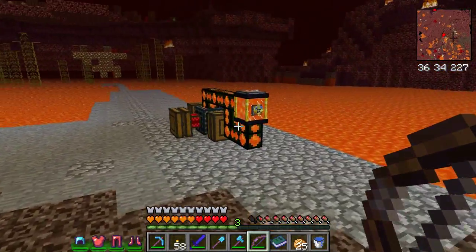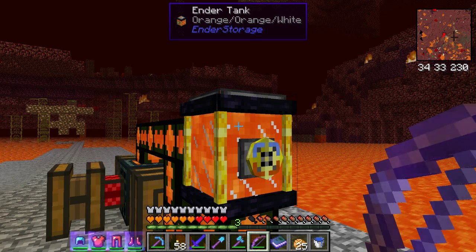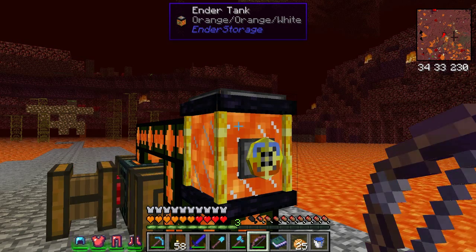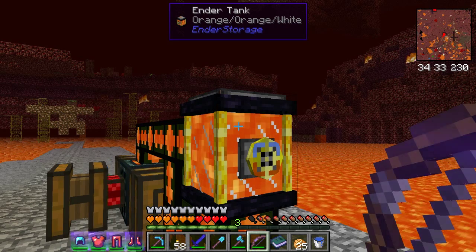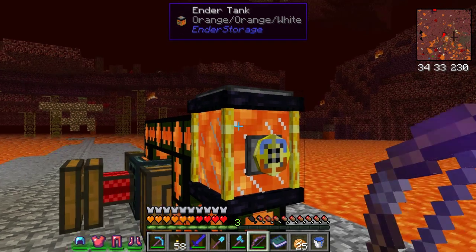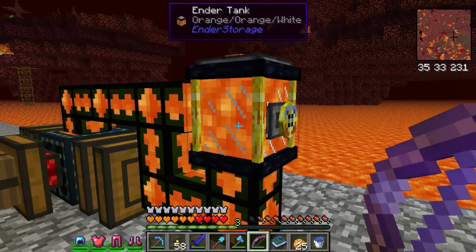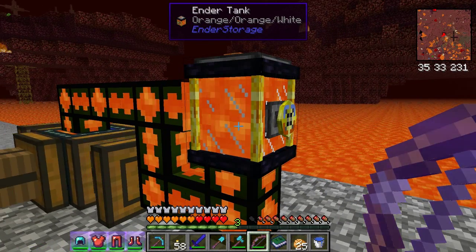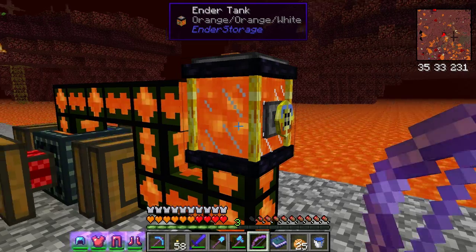Anyway, my color is set to orange-orange-white. The first two colors are unique to me — everybody uses the first two colors to determine which player is which. One player might be white-black, another black-white. I'm orange-orange, and then the last color is whatever I want it to be. Here's the ender tank — there's another ender tank set up at my quarry.